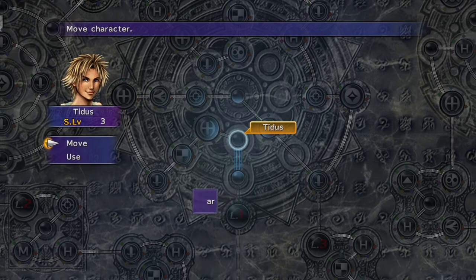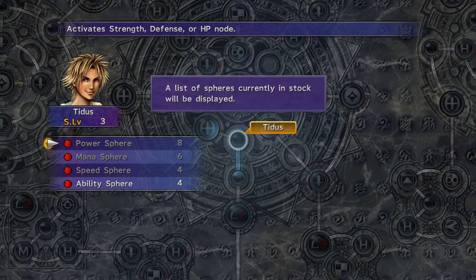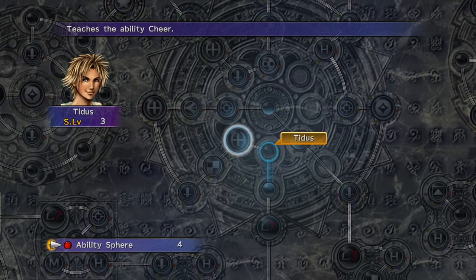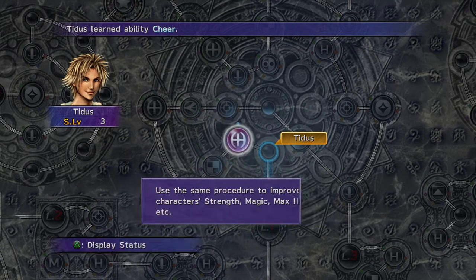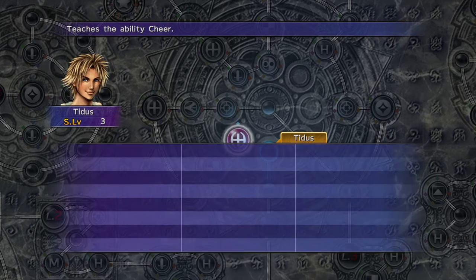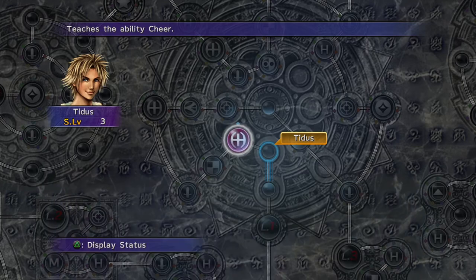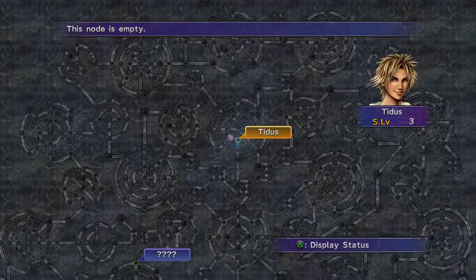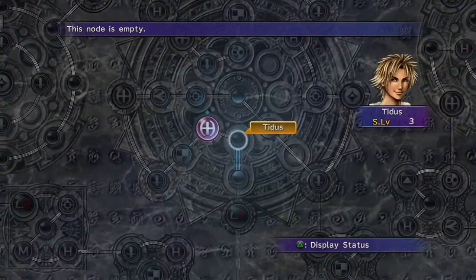You can increase your attack, your defense, luck, and learn different abilities — all kinds of stuff. It's somewhat of a long tutorial so I'm not going to read through all of it. You can switch between all your different characters and make your way around the entire grid.